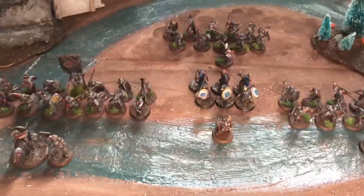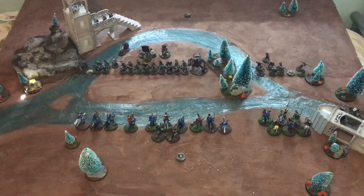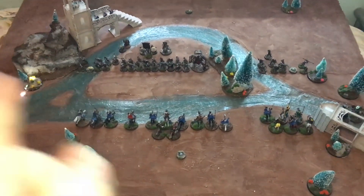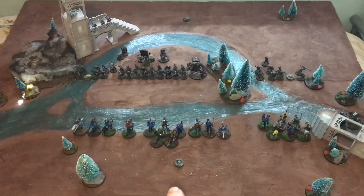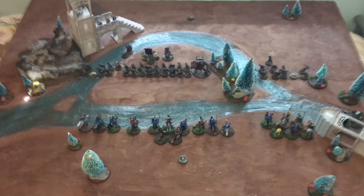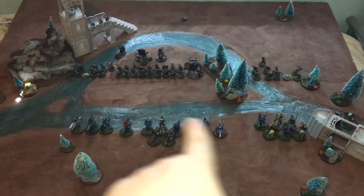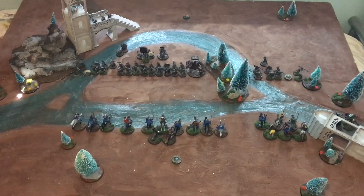That is 750 points of the Army of Gothmog. This is the table for today's battle and the scenario is Breakthrough. There are four objectives: one on either half of the centre, one for Rohan, and one for Mordor up at the top. Victory points are weighted around these objectives with one victory point for having more models than enemy models on the central ones.